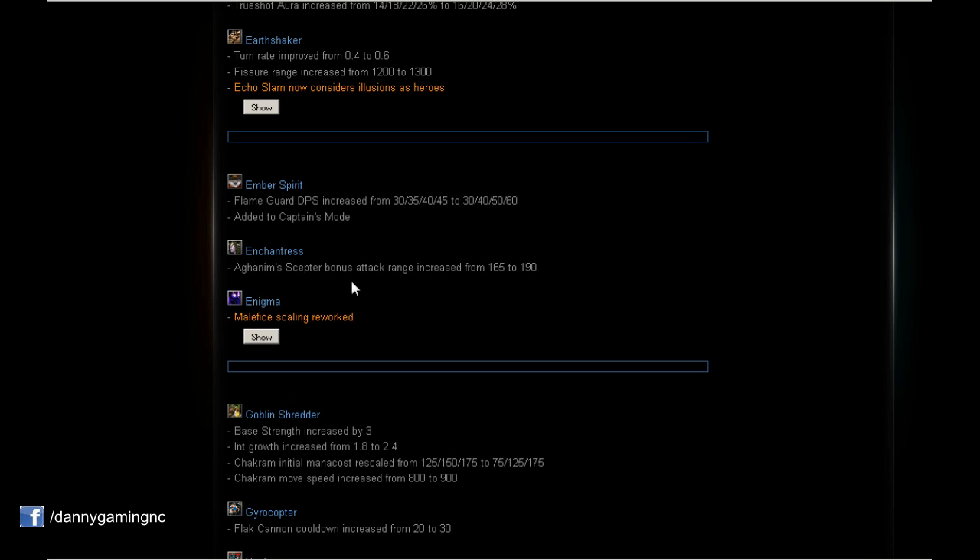Enchantress: Aghanim's Scepter bonus attack range increased from 165 to 190. That's a very nice buff because I like Aghanim's Scepter on Enchantress a lot. When I buy it, it will give 25 more attack range — that's huge for the ultimate.